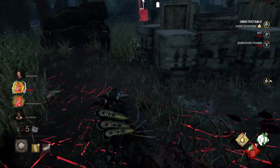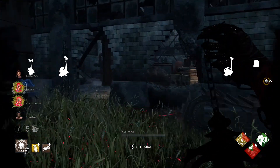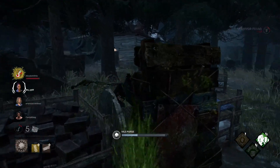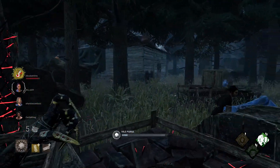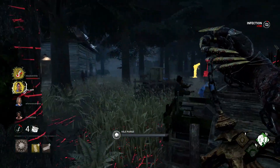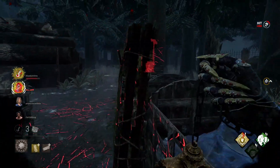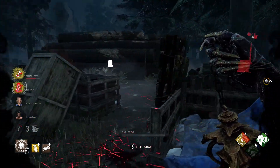Spreading the infection around to all four survivors is also a great way of keeping them off of the generators, because they are going to be focused on trying to find fountains in order to heal themselves. As for using the vomit as an offensive tool, it is going to be super useful if you ever find yourself in a loop situation, because it is a pretty good ranged attack that can spray over the obstacle you are being looped around. You can use the vomit spray to damage the survivor on their first health state, and once they get into the red state of the infection, they are going to be damaged.